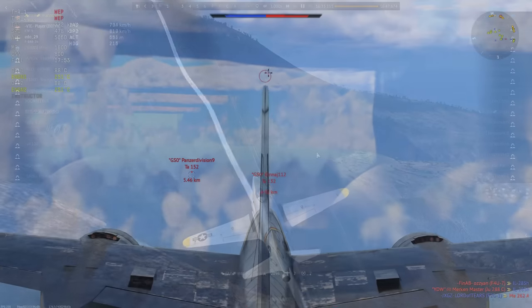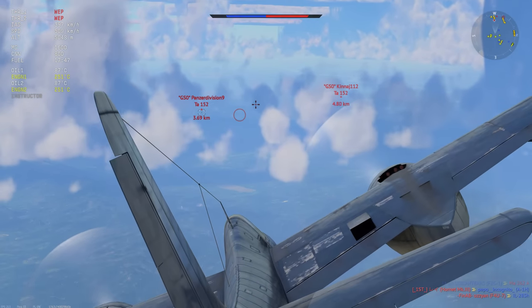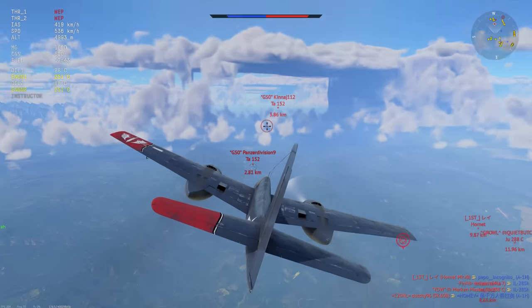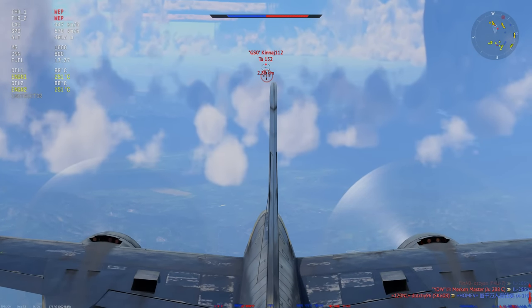Here we are with the F7F, with the air spawn at the start of the game. I saw a Hornet and I was kind of scared. Then he dove to the deck, because he saw an A1H absolutely mowing the lawn, and I was absolutely ecstatic to not have to deal with that at higher altitude.